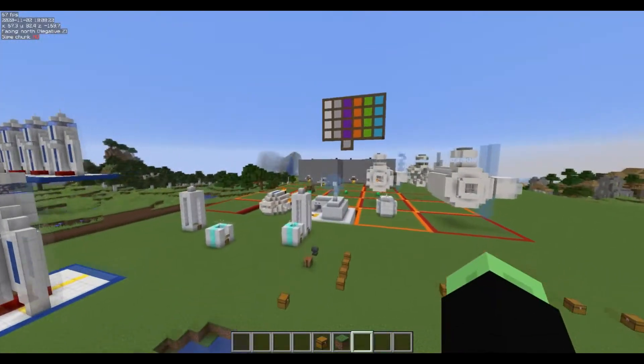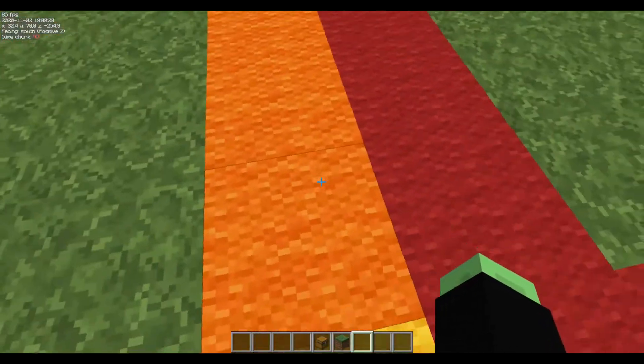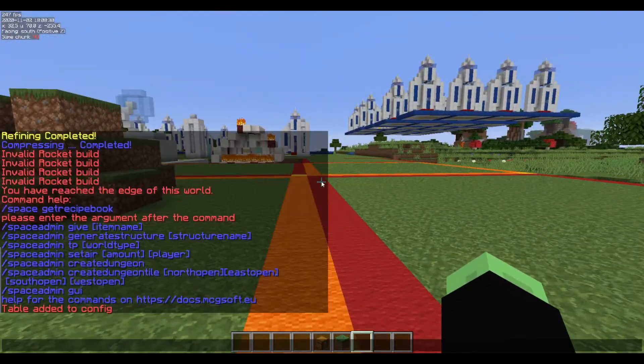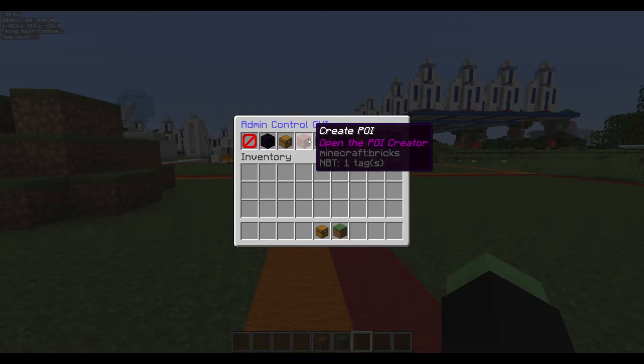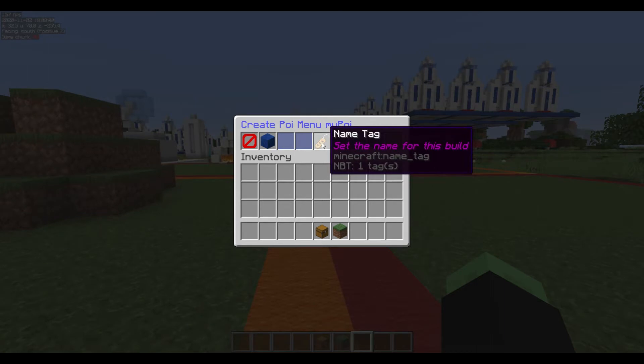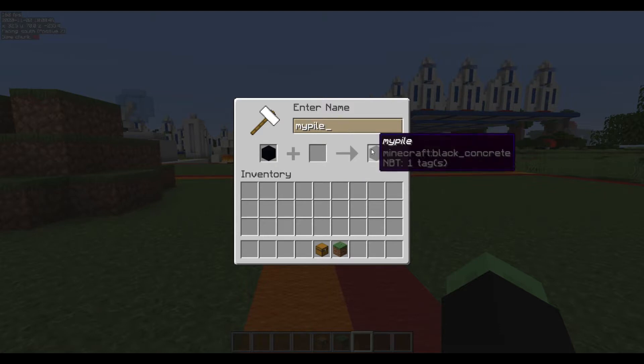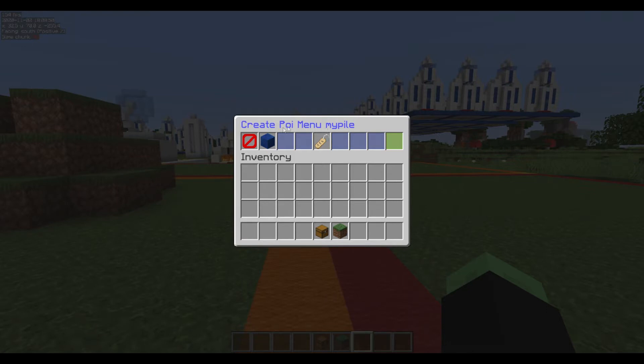You stand on the zero zero spot on your chunk. You then do space admin GUI or the POI creation command and click Create POI. There is a button to set the name for the build — in this case I'm going to call it myPAL. When I click the button, it changes the GUI title to myPAL so you can confirm it's using that name. More instructions can be found on the website.